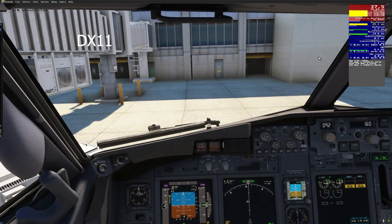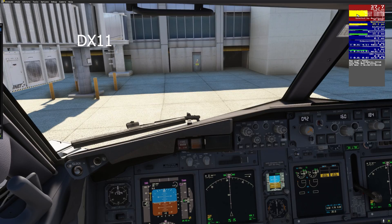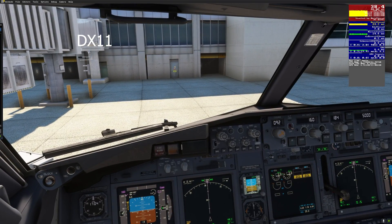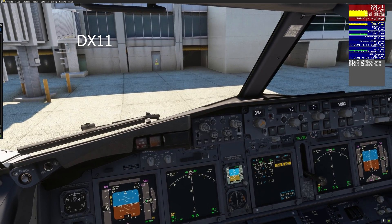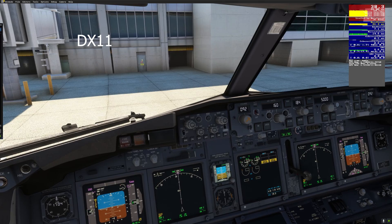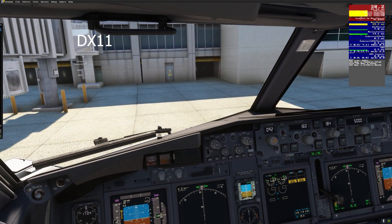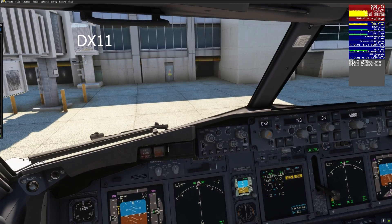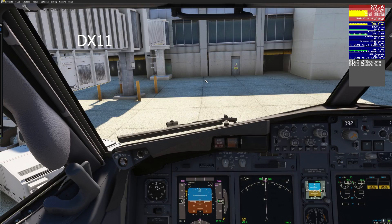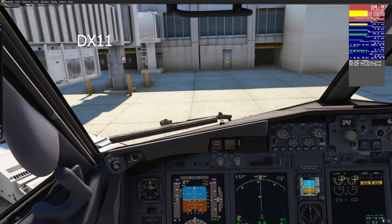So we'll keep an eye on those numbers. Now let's go inside the aircraft. And we've got about 37, 38 frames, and 24, 25, 26 milliseconds. So that's what we're looking at here. Now I'm going to restart in DX12 and we'll see what performance we get then. Be right back.